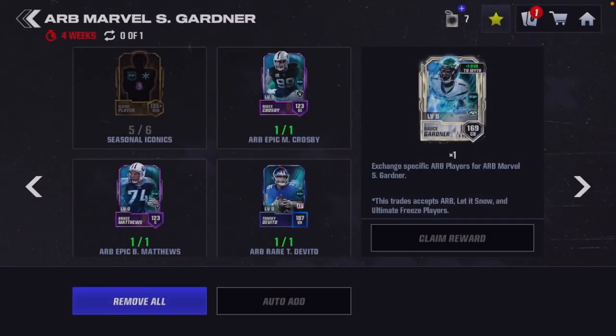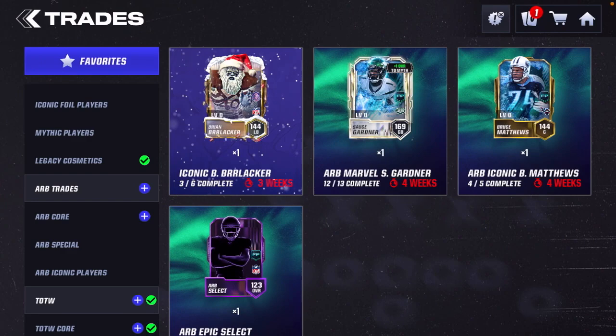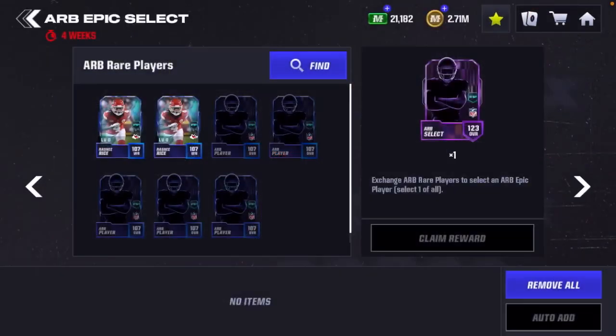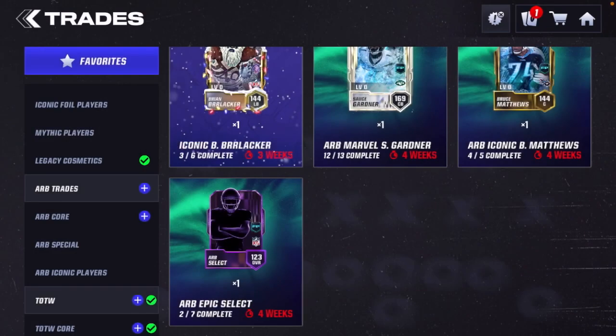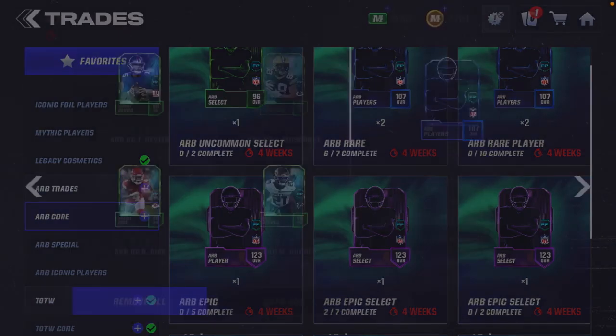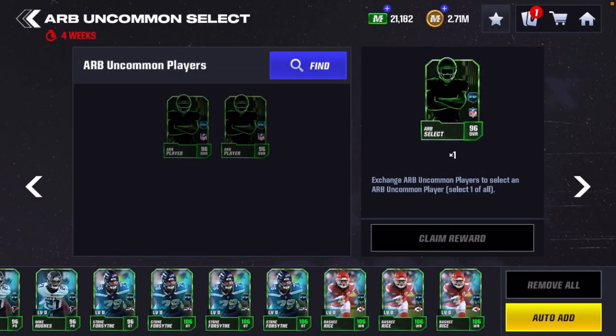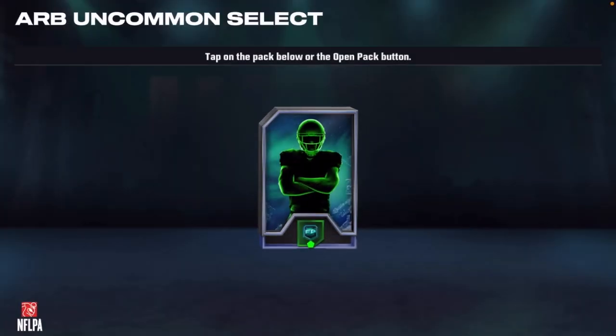We do need six iconics to throw in, so we can use any Ultimate Freeze players or any Let It Snow players. I do have to build one more player to make it happen — the Bruce Matthews iconic player to add in.